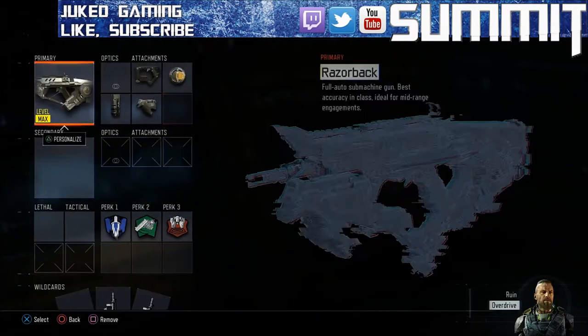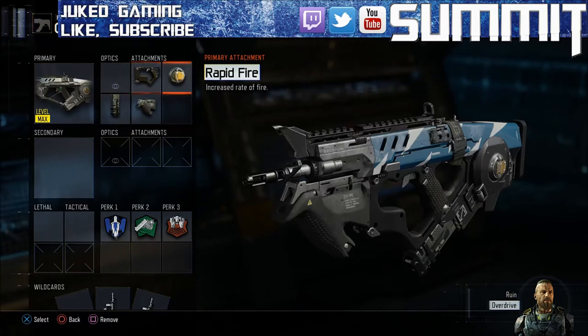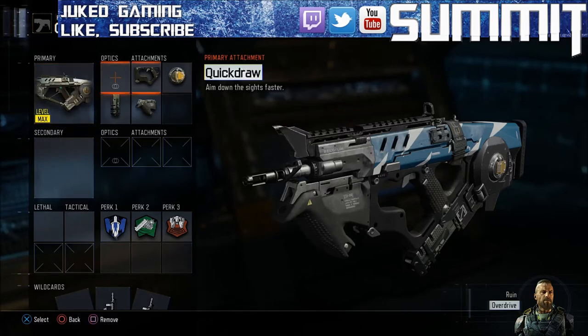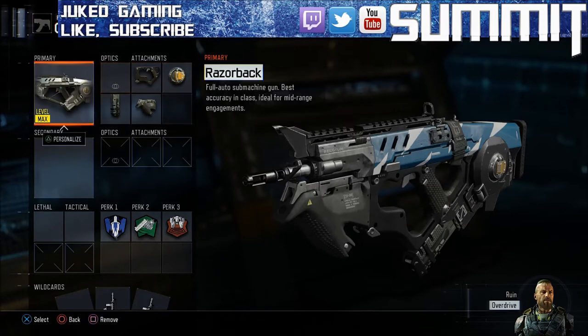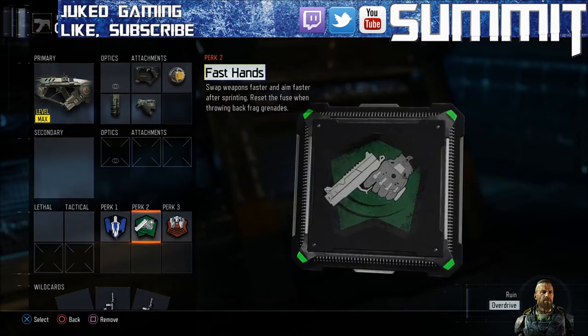This is the class I'm talking about right here. It is with the Razorback and we have quick draw, rapid fire, extended mags, and grip. This combo is the best group of attachments you can possibly have on this gun. Now I know you're probably thinking rapid fire and extended mags are like the last two things you get for this weapon, but it is so worth it.